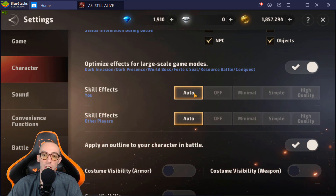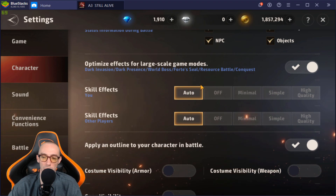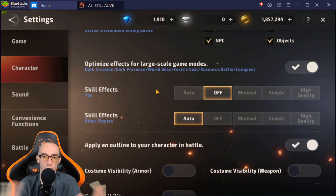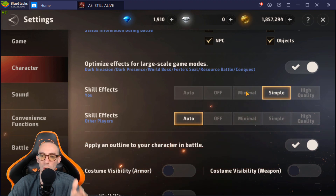Skill effects and skill effects for other players are super important and highly affect performance. Set your skill effects to at least minimal if you're having trouble, or use auto — it will determine the best quality level automatically. Do not turn your own skill effects off; I tried it and it was terrible. My character was just running into enemies with no visual effects at all — I couldn't tell what he was doing.